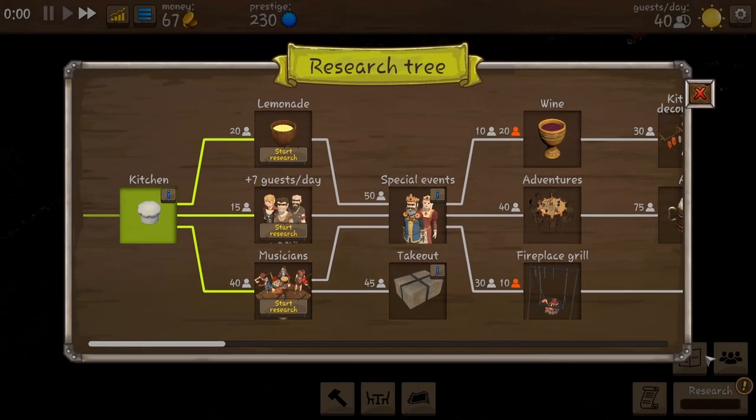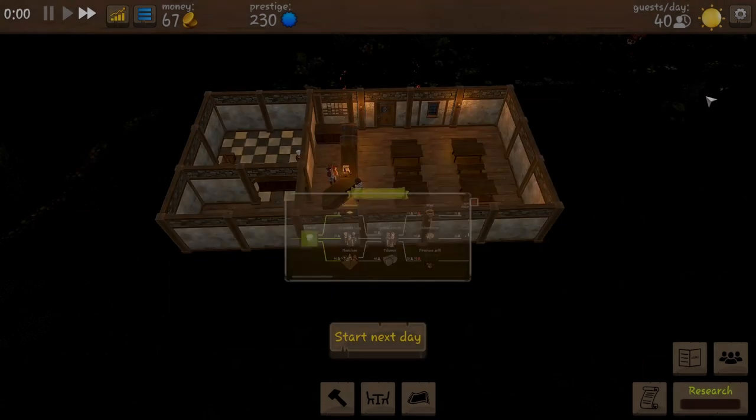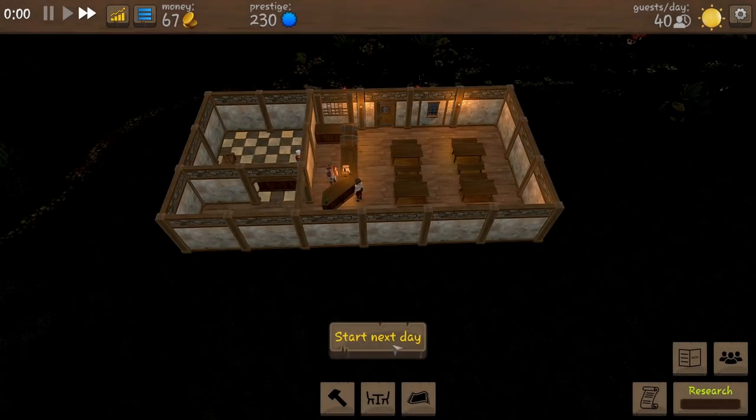Our research is complete so we need to choose our next research. I think we're going to go for lemonade, then additional guests, and then musicians after that — because in order to get to special events I'll have to go for musicians. So let's start the next day and see how we do.